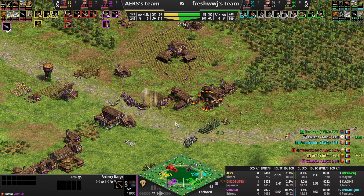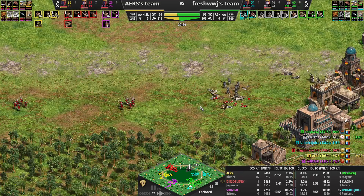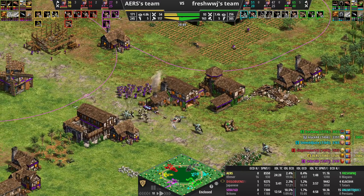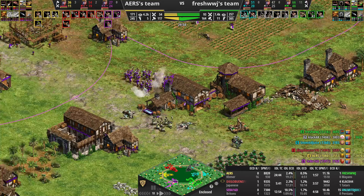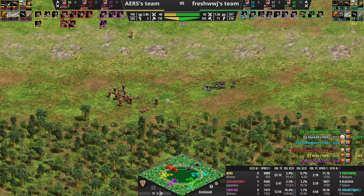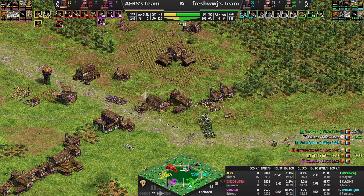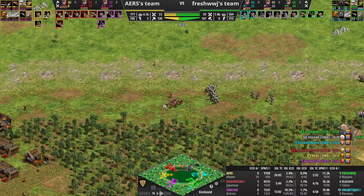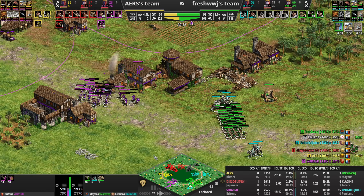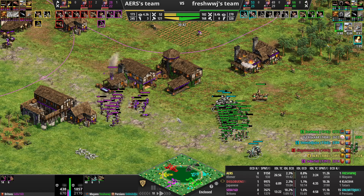I'm destroying that archery range to get a hole in for Juice. You cleaned up a good amount — he took the mangonel out then you cleaned up the archers, pushed him back. I decided to drop a castle here — that's probably why I had to back out. Yellow knows it. We're still playing cat and mouse but I have a much better position — I have an extra armor, I have ballistics and he doesn't.